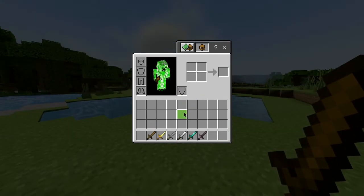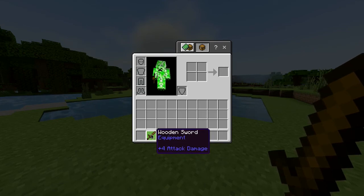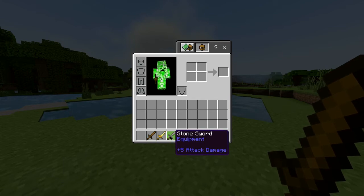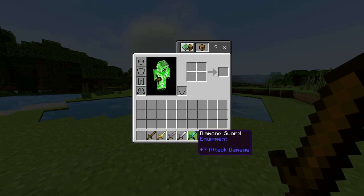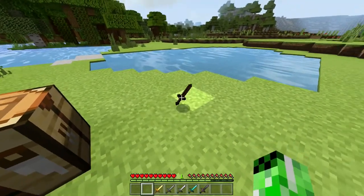As you can see, there are actually different types of swords in this game. You've just made a wooden sword, which is the cheapest and does the least amount of attack damage compared to gold, stone, iron, diamond, and netherite. But for now, you've made yourself a wooden sword.